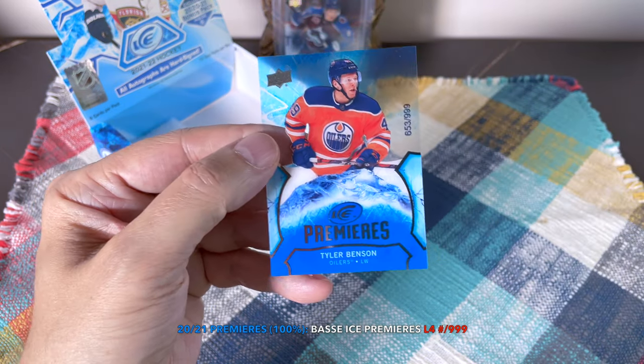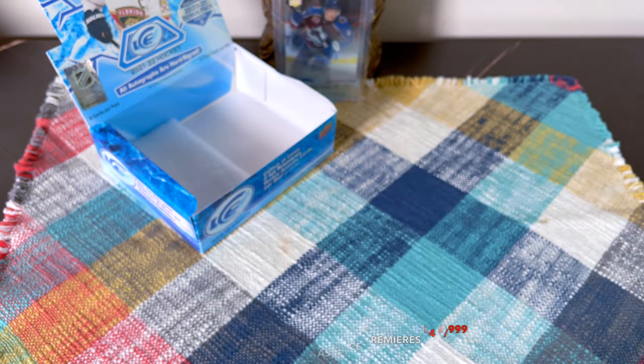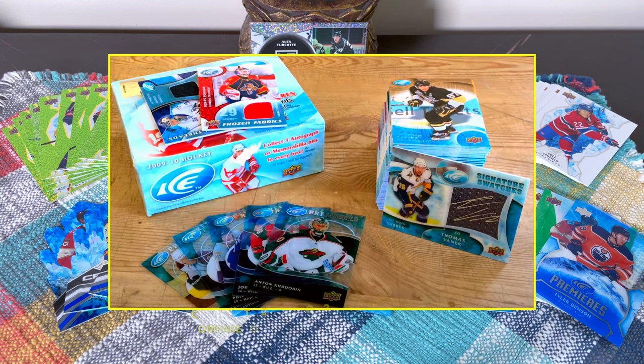We hit the Tyler Benson to 999 — I don't mind that. So that's basically it, guys. Doing a proper inventory: the product has changed a lot over time. Lots of bling, lots of fun — it's become like skittles. All products seem to be veering towards skittles — you will receive something, but you won't receive the case hits unless you're very lucky. In some ways it's going towards OPC of old or Score — lots of inserts but the value of the cards has diminished.